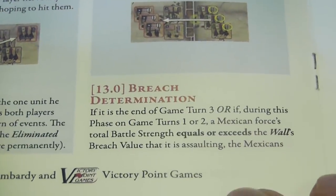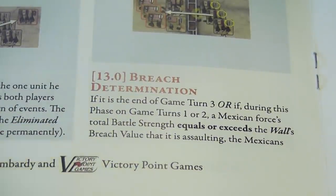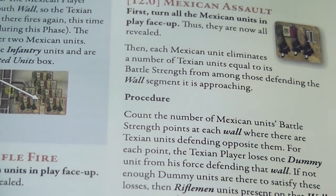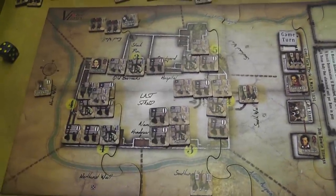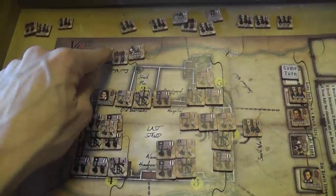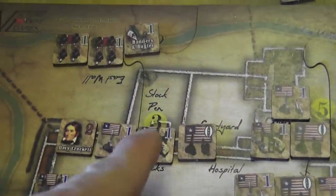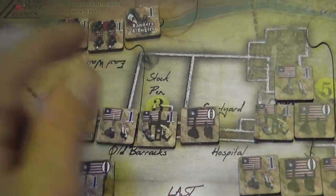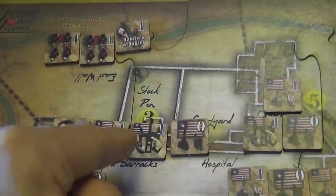After that elimination of Texian units — which I had forgotten to cover in the original segment — you have the breach determination. You take all surviving Mexican units placed face up, count the total Mexican strength attacking each section, and compare it to the breach number of that section. If the total strength attacking a section equals or exceeds the breach value, then we have a breach there.